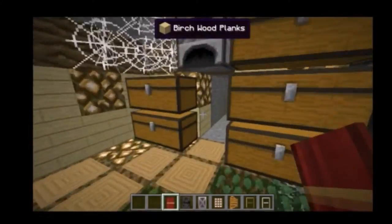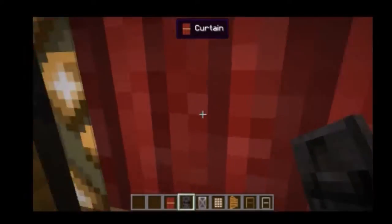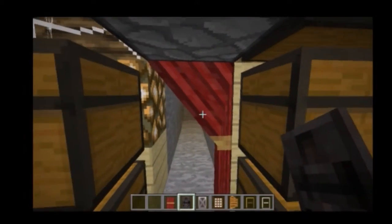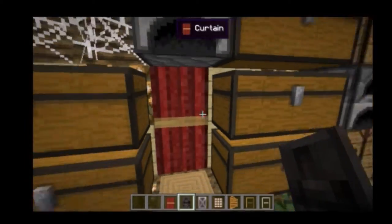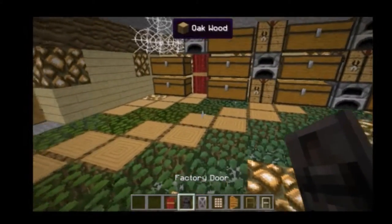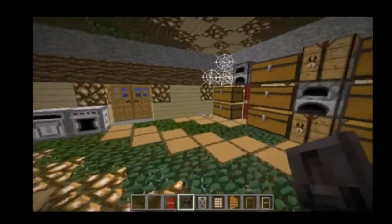Next we have a curtain. You basically just place it wherever you don't want someone to see. You can't walk through it when it's closed. When it's open, it has a cool little animation — no sounds, but it's pretty cool for hiding your stuff or having a haunted mansion with curtains.